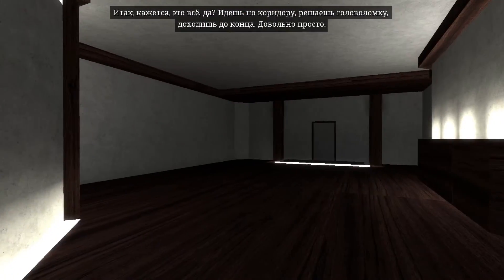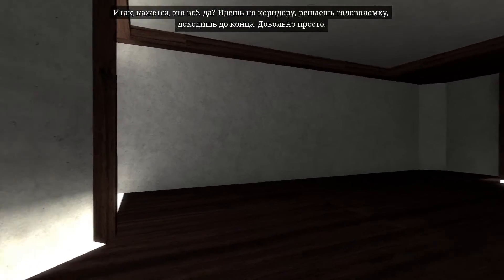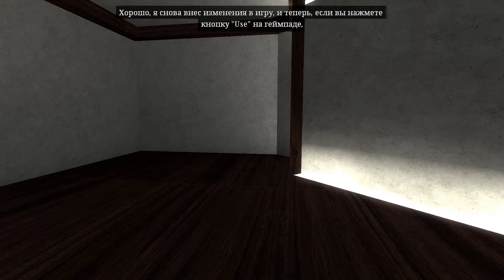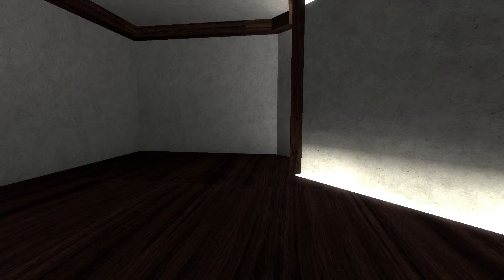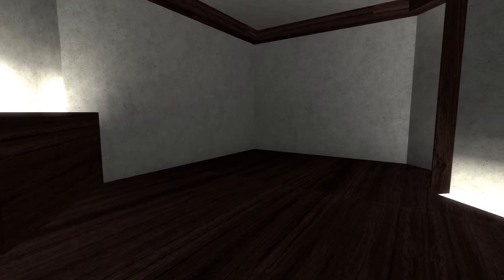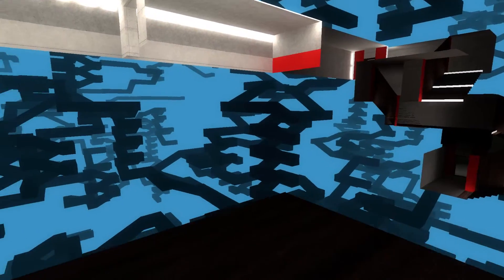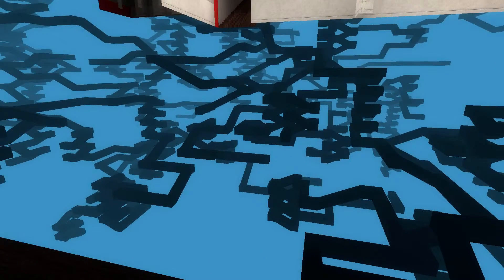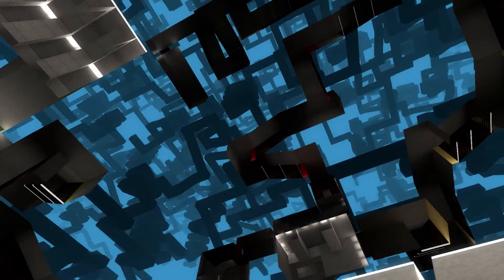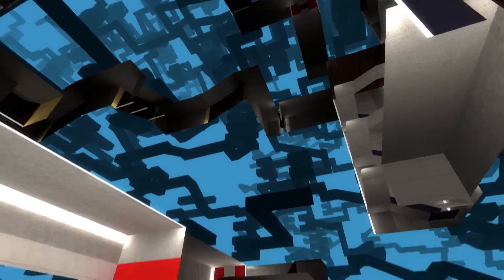So that seems to be it, right? You walk down a corridor, you solve a puzzle, you get to the end. Simple enough. Now I'm going to modify the game again, so that when you press the US key on your gamepad, it'll remove all of the walls from this room. How about that?